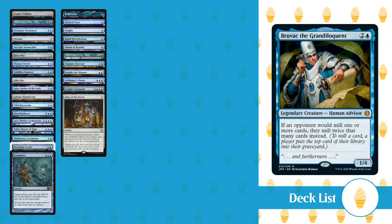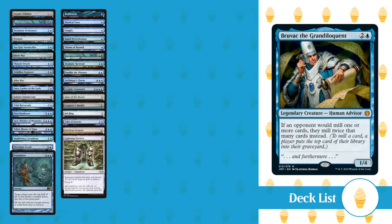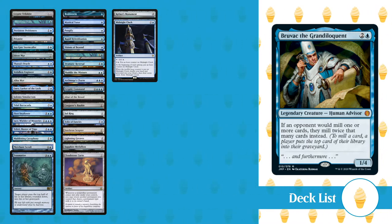For Artifacts, we have Altar of the Brood, Chandra's Bobble, Sol Ring, Folio of Fancies, Isochron Scepter, Lightning Greaves, Sapphire Medallion, Cloudstone Curio, Kefnet's Monument, and Midnight Clock.